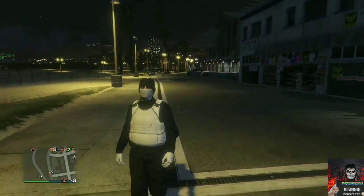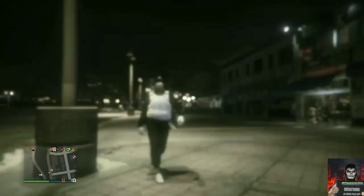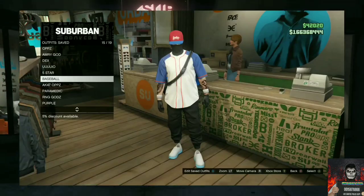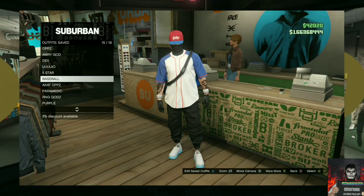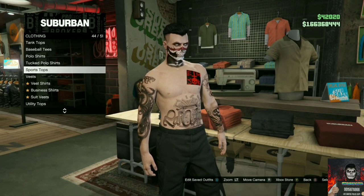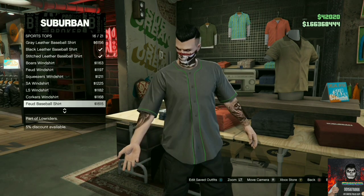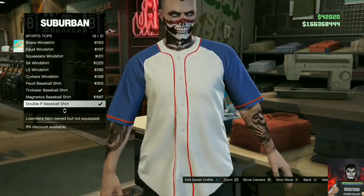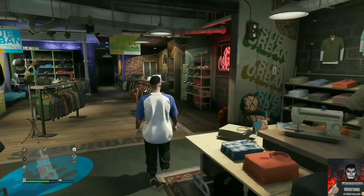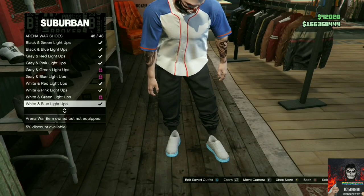For the next outfit tutorial, you will be needing black joggers — there will be a link down below in the description. I'll be showing you how to make this cool black try-hard outfit. Make your way over to the closest clothing store, go over to the top section, go to sports tops, and purchase the double P baseball shirt.